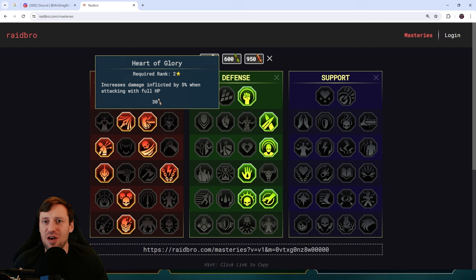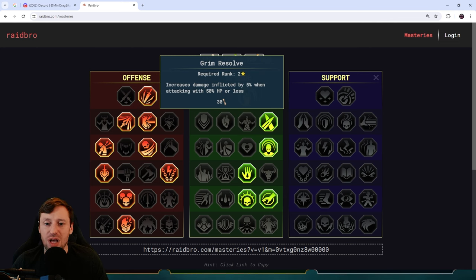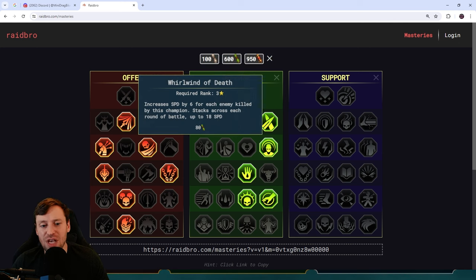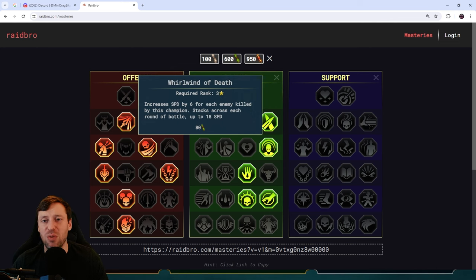For the offense tree: do not take Heart of Glory — there's a good chance you won't have full HP, and at 99% HP you get nothing, so it's only really good for Clan Boss. Take Grim Resolve instead — if you're a little low on HP you'll do extra damage. Then I'd take Whirlwind of Death so we become even faster and can cycle around and slap people. I don't feel like Ruthless Ambush is needed since that first hit gets negated by stone skin anyway.